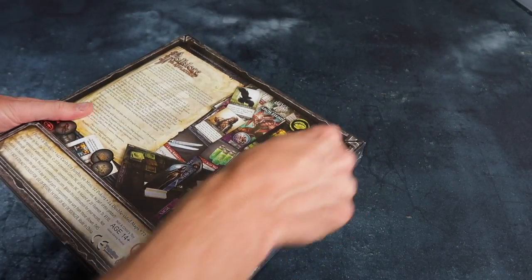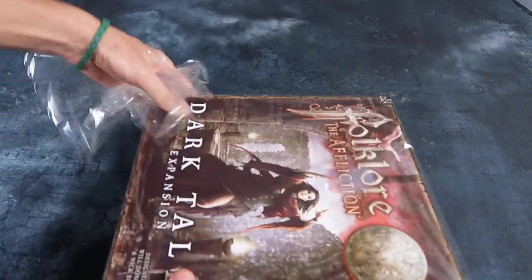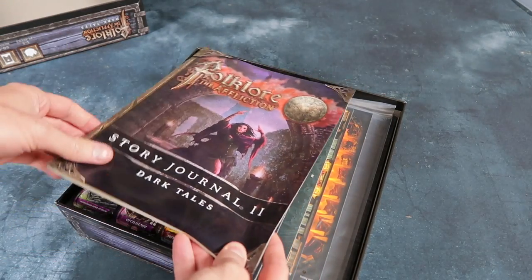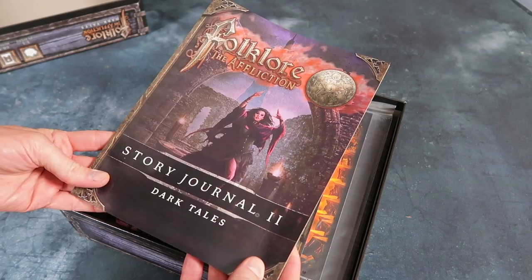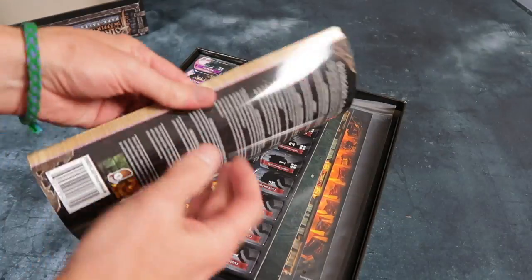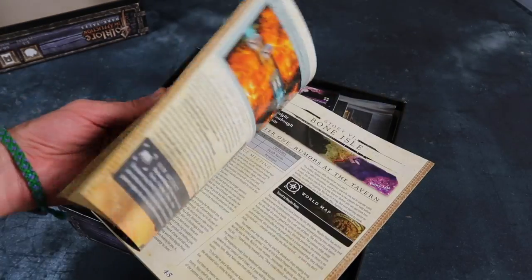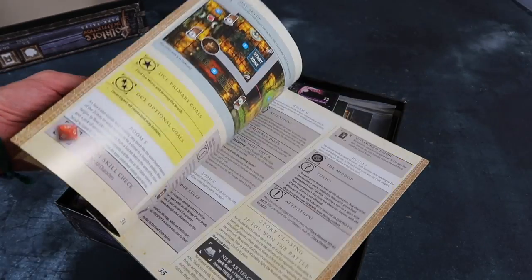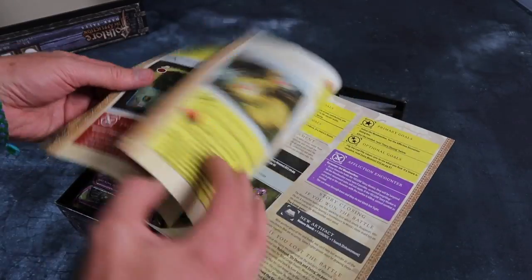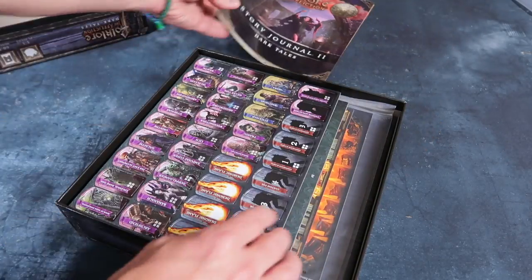So let's have a look inside the Dark Tales box. First we have the story journal for Dark Tales — this is the second story journal, and it's a perfect-bound book this time with glossy pages. Look at all this stuff — how do these people find the time to create all this? I've got a full-time job and I think I'd love to make a game one day, but look at the amount of work involved. Very impressive. Story journal two.